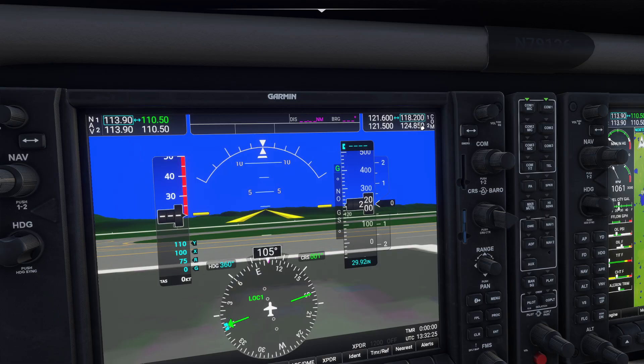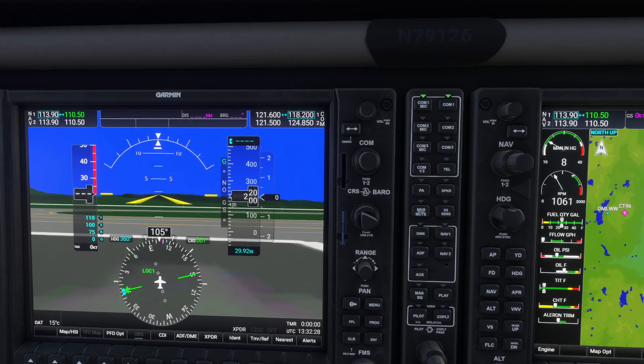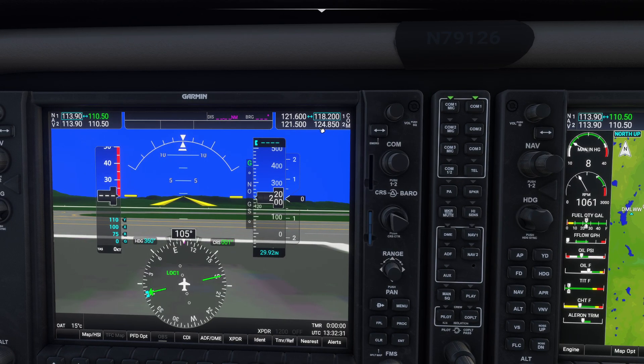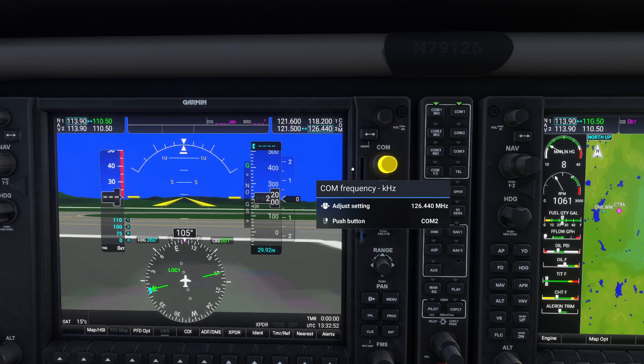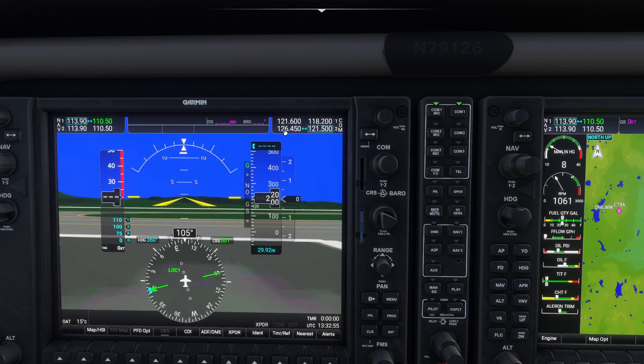The next thing we're going to look at is how to get to COM2, which is frequently used for ATIS. You can't click on it directly — it's not a touchscreen. Instead, you come over to the COM knob and right-click to pull it out, and that highlights the COM2 frequency for editing. Using the same knob system, you can dial in something like 126.45. Then press the swap button to activate it. One thing to remember: it's not going to automatically snap back to COM1. If you want to go back to COM1, you have to right-click the knob again to snap back over to the COM1 setting.